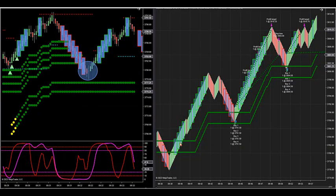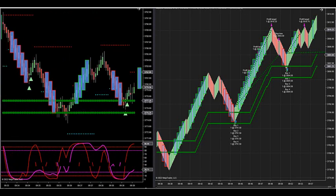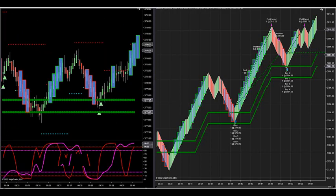At 9:30, you turn your strategy on and start looking for long-side setups. The automated strategy will pull you into the market based upon the first zone. When it hits this zone — which it did on the first one — there's your first entry and here's your second one.